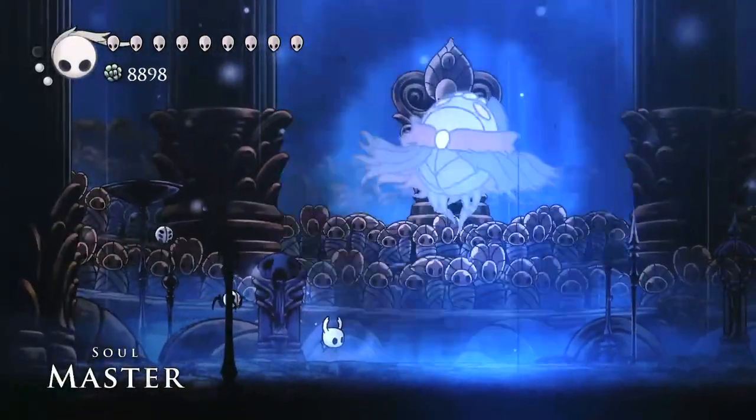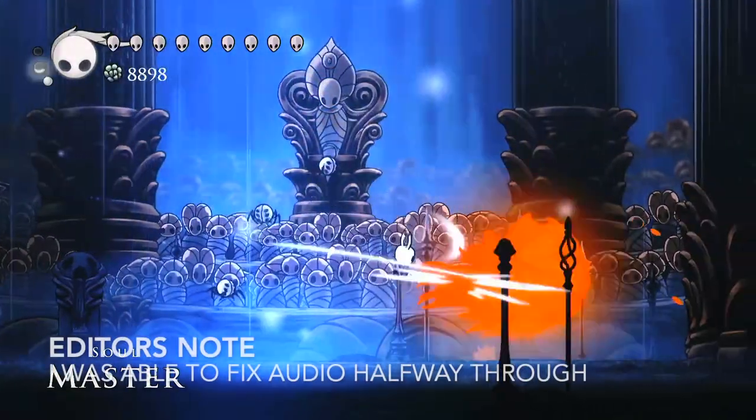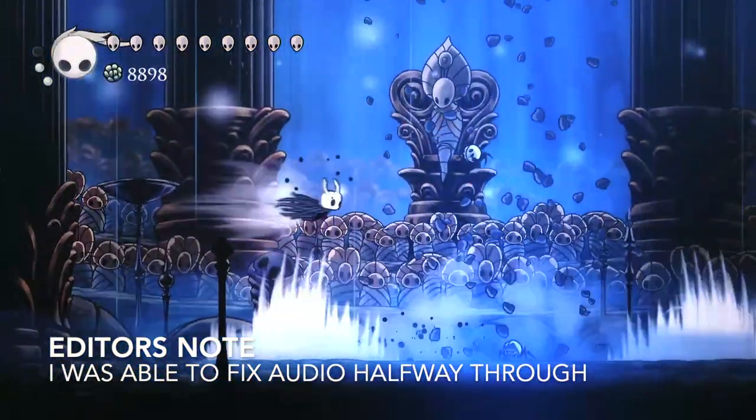Next up we have Soul Master. Just jump and get hits, and use Abyss Shriek every chance you can, as well as having a plan for each attack and how to dodge it.